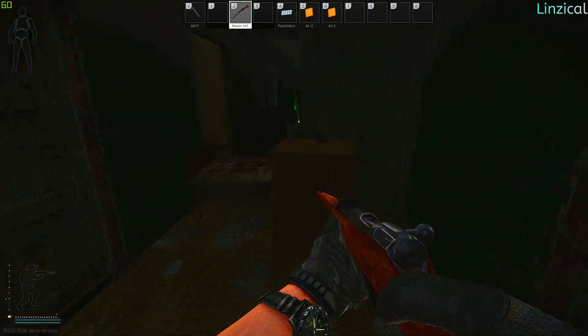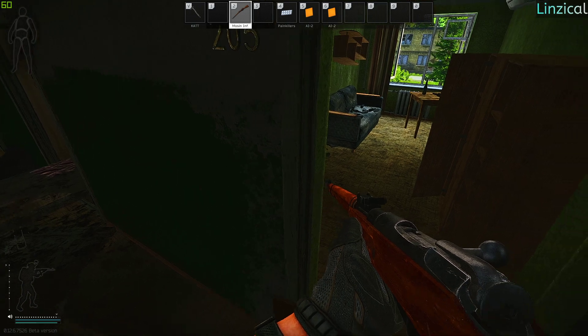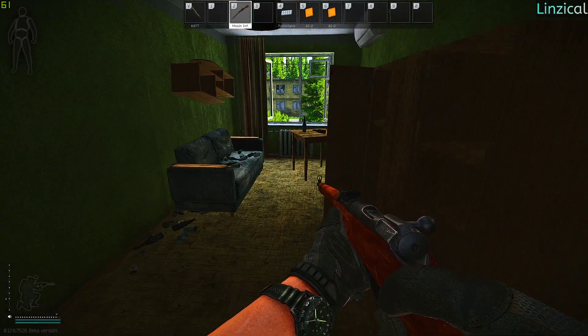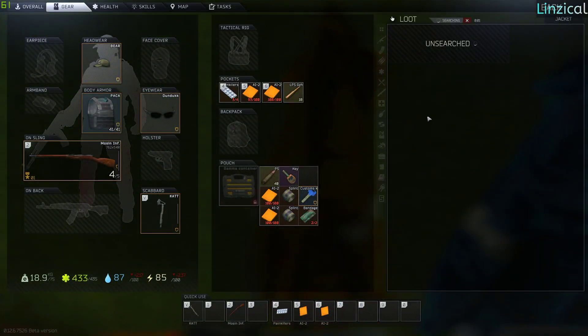The room that it spawns in is room 205, so you guys are going to need to jump on the bed, crouch, and then the key can always be found in this brown jacket.